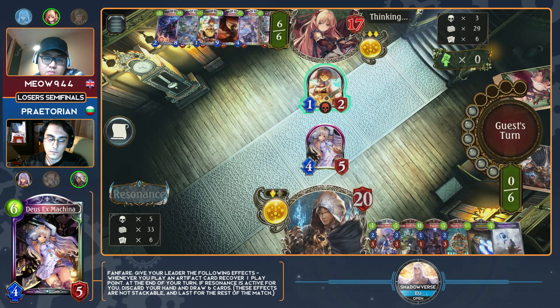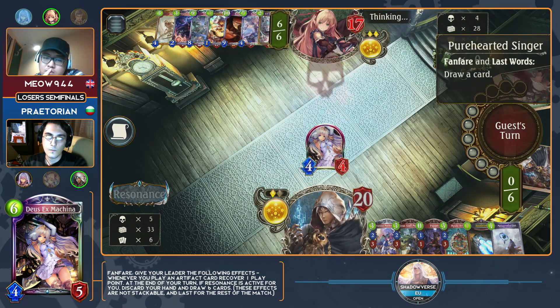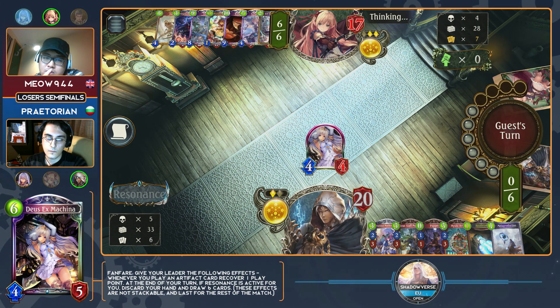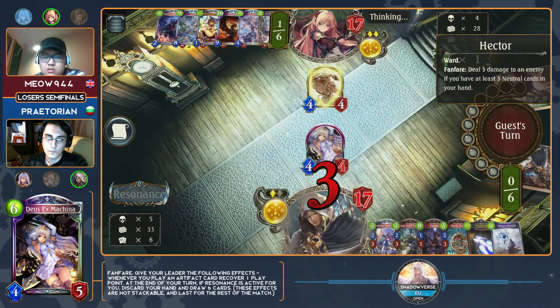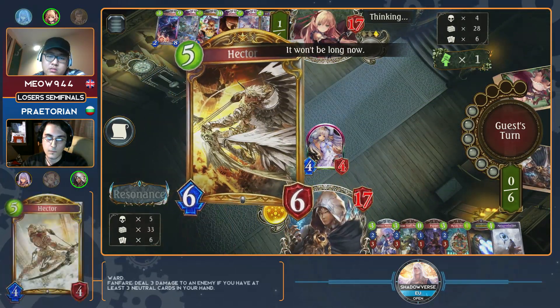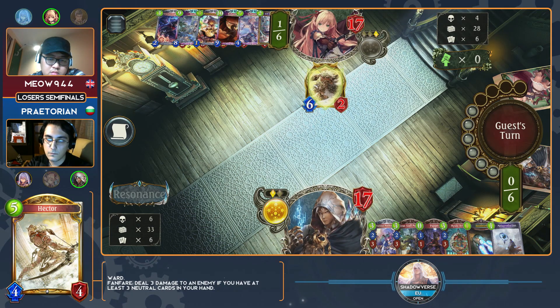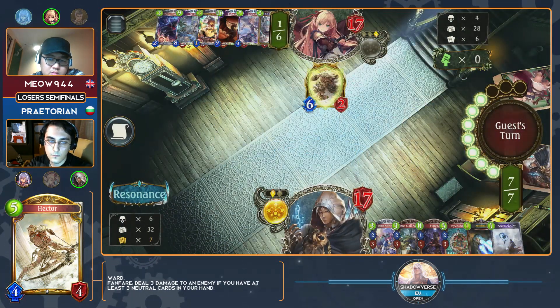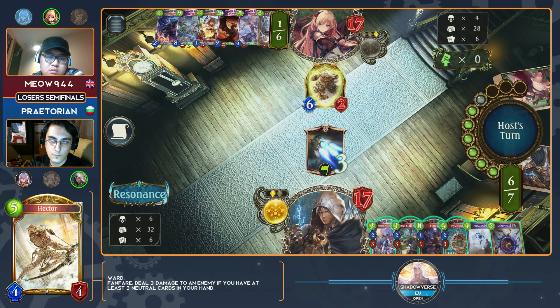This is looking good for Praetorian. Looking at Meow's next few turns, being on the draw is kind of hurting him — there's not a lot of pressure he's putting out in terms of followers on board, and he didn't find the Beauty and the Beast for turn six yet. Not a bad option in Hector now though. Deus Ex is a pretty beefy card on its own — six play point 4-5, just good stats. It avoids things like the three damage ping from Hector. Hector's probably still going to get played and evolve over the Deus Ex, and this will give opportunity for the Acceleradium to come down. You can play things like your Mystic Artifact, and this is where controlling Resonance becomes very important.